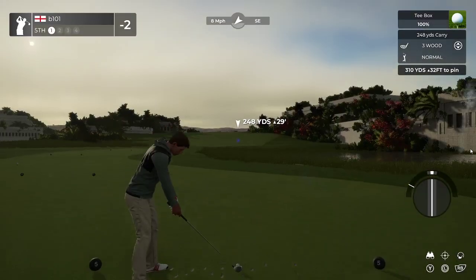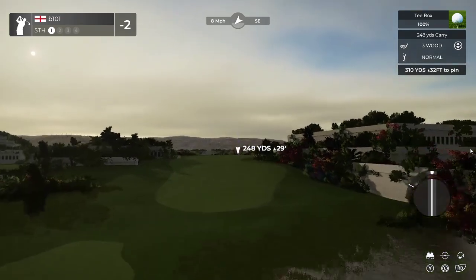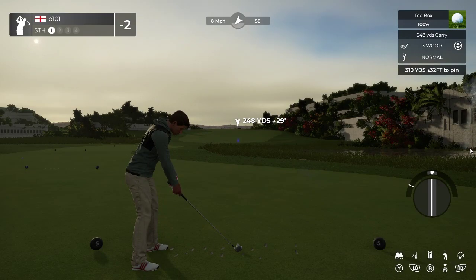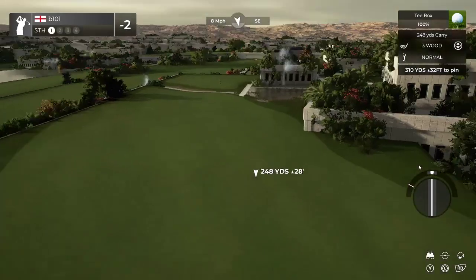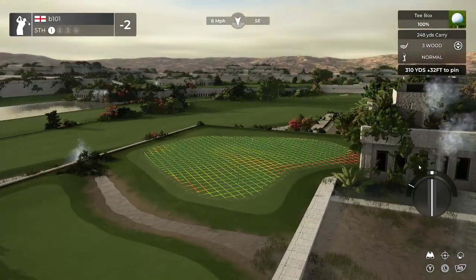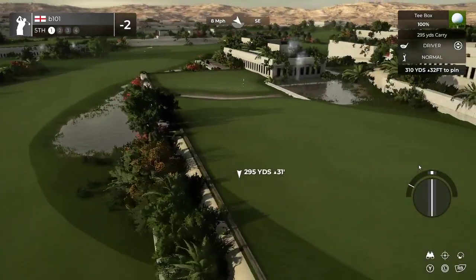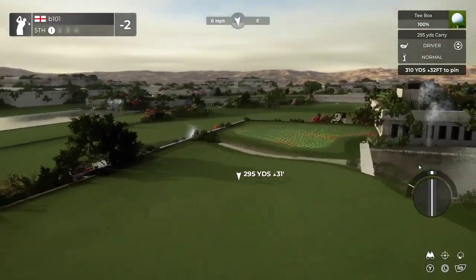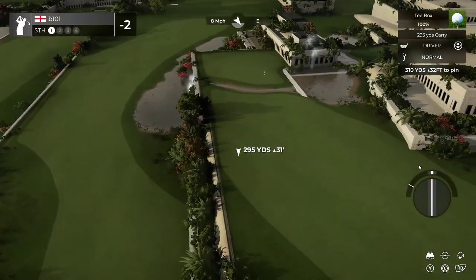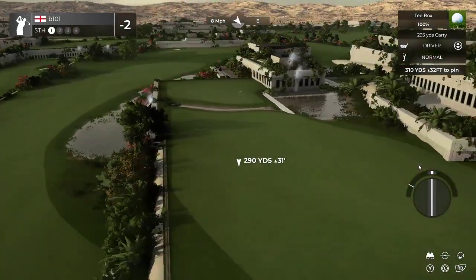I like the kind of infinity fairway — that works well. I can't believe I'm using the phrase, but the building layering is great. And then this one's just fun: do we want to leave ourselves an uphill lie, awkward stance to that pin? Or do we want to hit driver and potentially run through? I think you've done your angles really nicely here. And actually the geometric stuff here works really well for you. I guess it's fitting with the buildings so it does make sense.